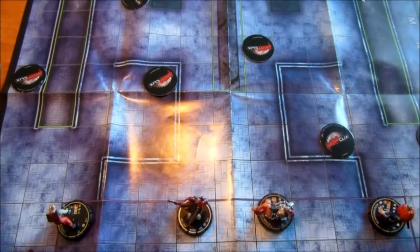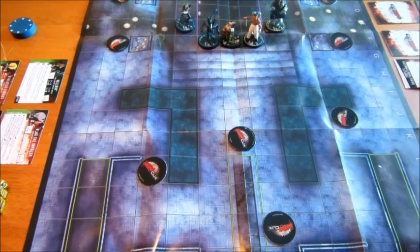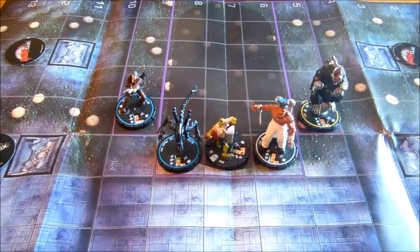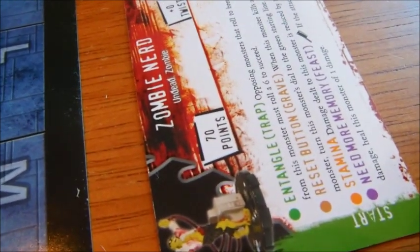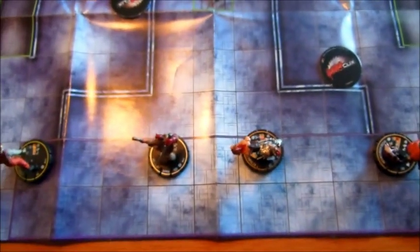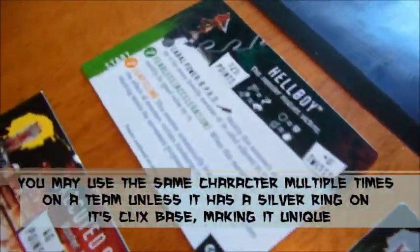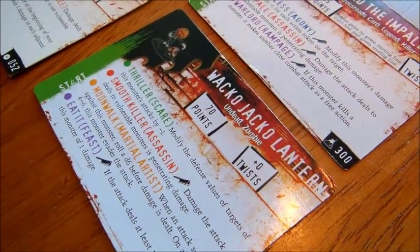Some key concepts to keep in mind: the predetermined point value doesn't determine how many characters you can use. One team is made up of 300 points but features 5 characters — 70 points here, 40 points here, 100 points here, and so on. Whereas another team is made up of 4 characters because that's what their point values represent: 65, 125, 40, and 70 points.